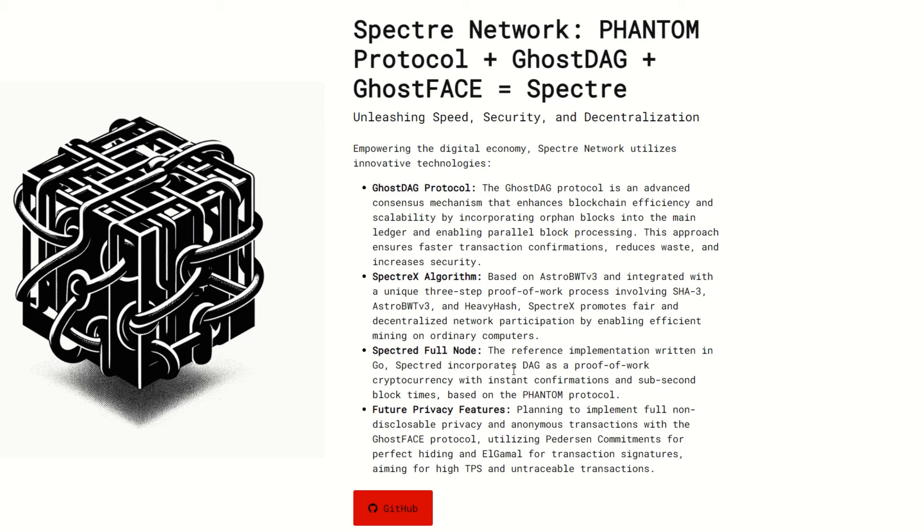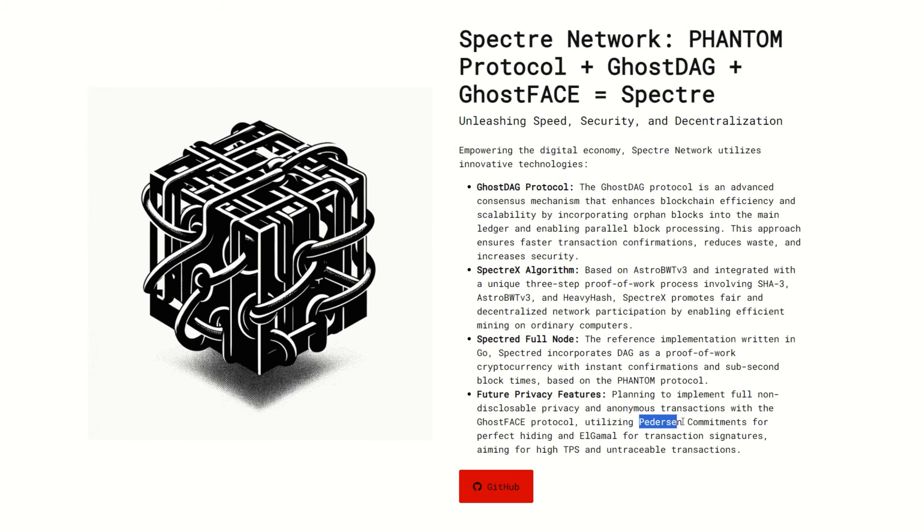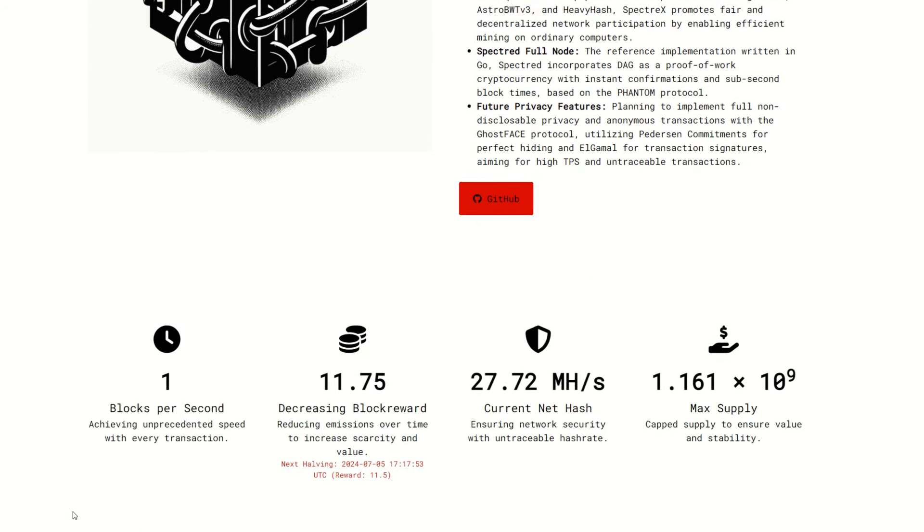Spectre X promotes fair and decentralized network participation by enabling efficient mining on ordinary computers — so CPU miners, everybody has a CPU. You are going to have to mine to your own node; there's one pool available but the majority of the hash rate is solo mining. The reference implementation written in Go, Spectred, incorporates DAG as a proof-of-work cryptocurrency with instant confirmations and sub-second block times. Future privacy features plan to implement full non-disclosable privacy and anonymous transactions with the Ghost Face protocol, utilizing Petersen commitments for perfect hiding and El Gamal for transaction signatures, aiming for high TPS and untraceable transactions.